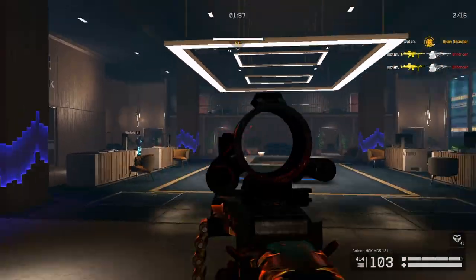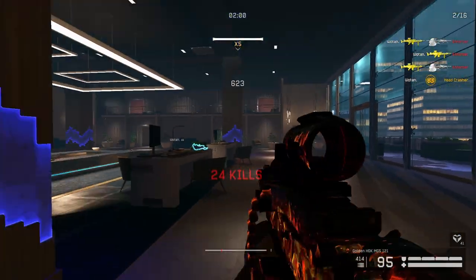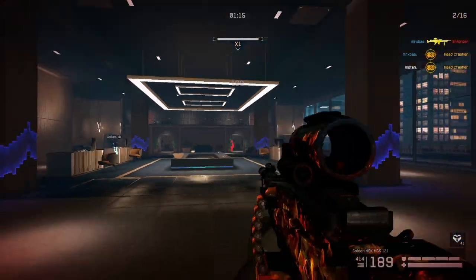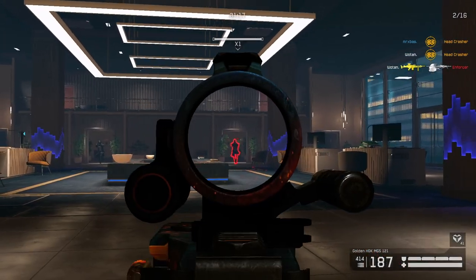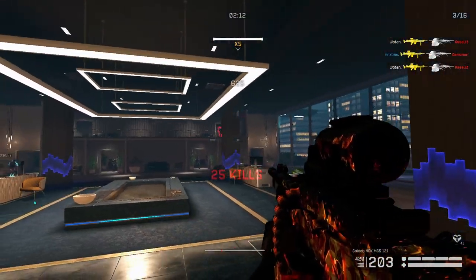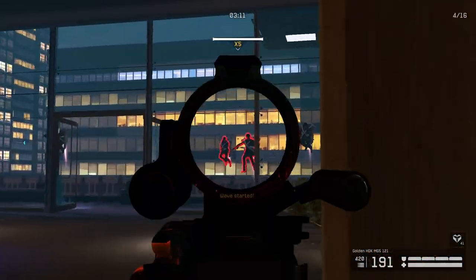As soon as these 50 seconds are over, the enemies will stop spawning, and make sure you take out the final enemies as soon as you can to save as much time as possible. On the first vault, the waves are always the same. The first wave has just enemies coming from the front, the second wave also has enemies on the balconies, and the third wave has them spawn on the right side instead of on the front.